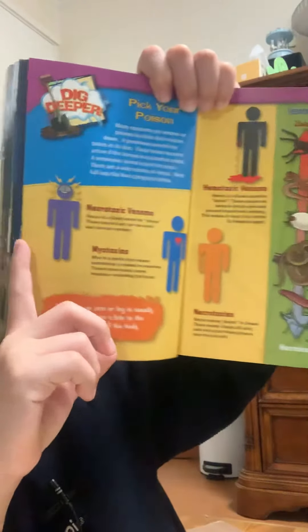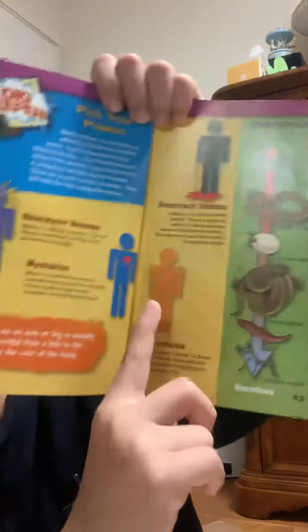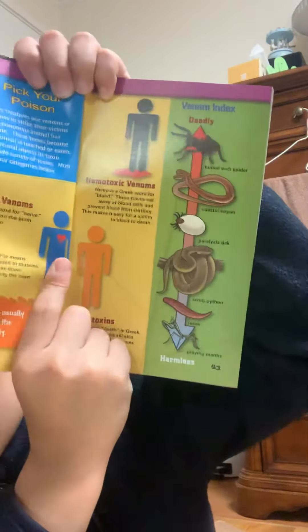And here are four types of venoms. One of them can destroy your brain system and the nervous system. One of them can destroy the heart and muscles. Another one can kill skin cells. And one of them will let the victim bleed to death and even drown in their own blood.